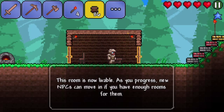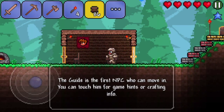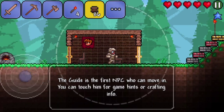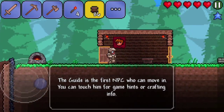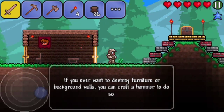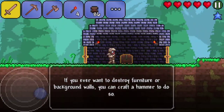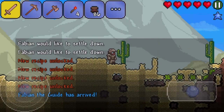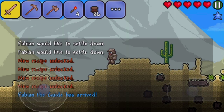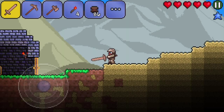As you progress, new NPCs can live if you have enough rooms for them. Rooms? Oh hey, look — it's my little face on a flag! The guide is the first NPC who can move in. You can touch him for game hints. Wait — what guide? I don't see the guide. If you ever want to destroy furniture, you can craft a hammer to do so. So where is this guide? I don't... Fabian the guide has arrived. Fabian would like to settle down. Okay, where... There we go. Finally!